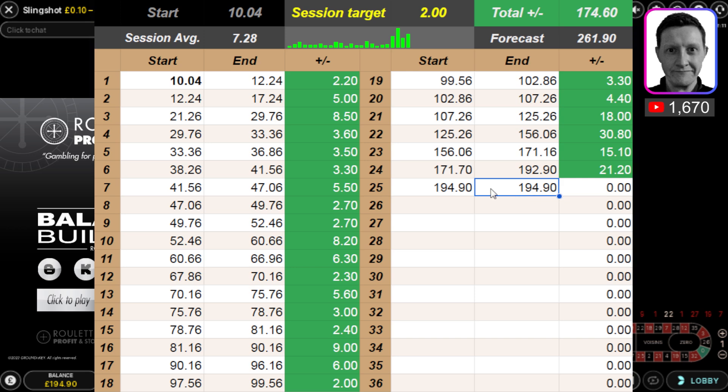I'm going to try and take this balance from 194.90 to a little bit higher. I'm going to use a different tool — the balance builder roulette tool. I've used the double zero four times and I've gone between the single zero and double zero option on that double zero tool.